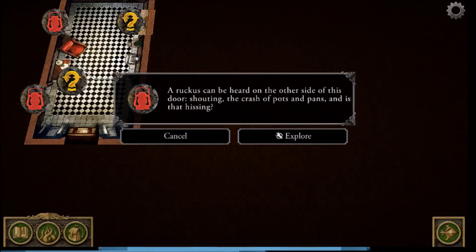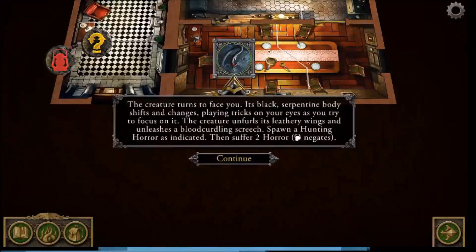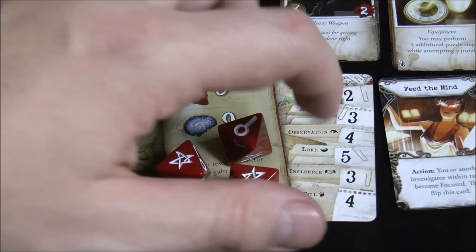Agatha hears a crash of pots and pans — and hissing. She explores and we reveal the dining room tile. A creature appears, having been chasing another man. Agatha suffers two horror hits, but there's a test: rolling Agatha's will of four dice, she needs two successes to negate the horror. She rolls two successes — and could get a third spending a clue token — so she suffers no horror.